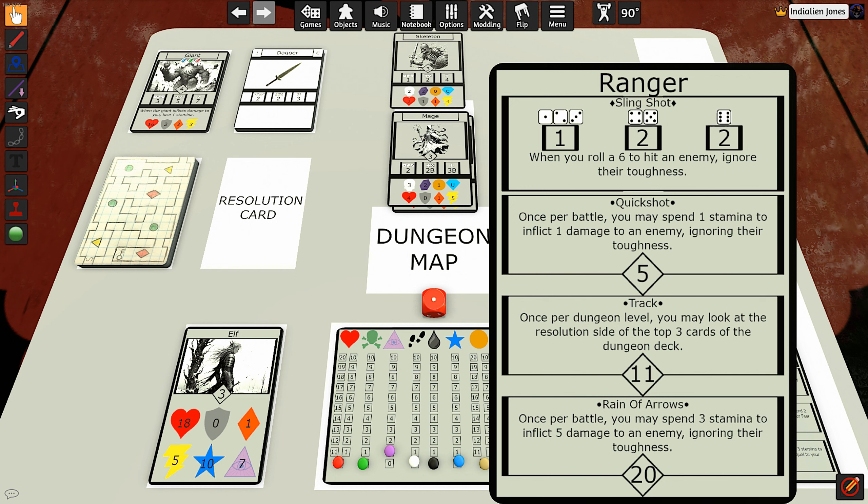Next we have the ranger. His starting weapon is the slingshot. If you roll a one, two, or three, it does one damage; if you roll a four, five, or six, it does two damage. And when you roll a six to hit an enemy, you ignore their toughness. The quick shot skill: once per battle, you may spend one stamina to inflict one damage to an enemy, ignoring their toughness. For track, I changed the wording: once per dungeon level, you may look at the resolution side of the top three cards of the dungeon deck, so you can see what's coming up and adjust your decision-making about pushing your luck. And reign of arrows now says: once per battle, you may spend three stamina to inflict five damage to an enemy, ignoring their toughness — which makes that really, really powerful.